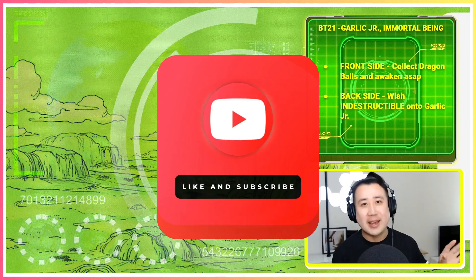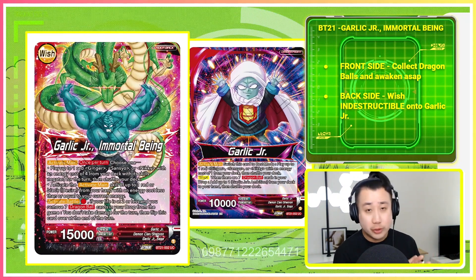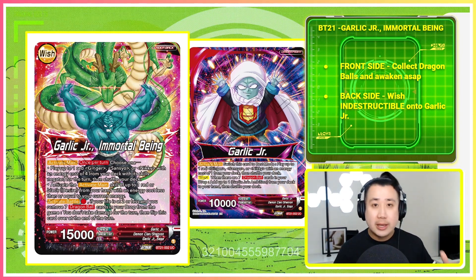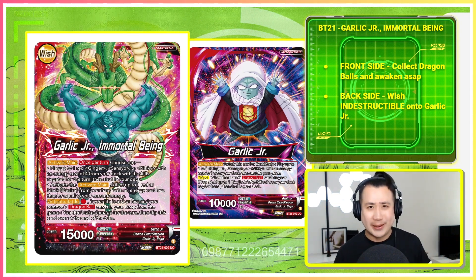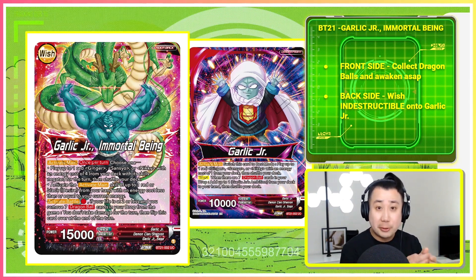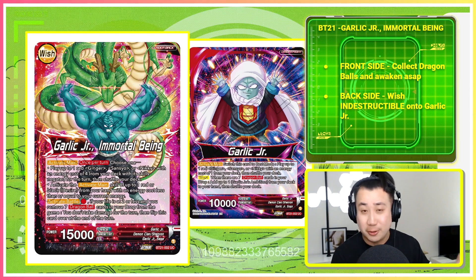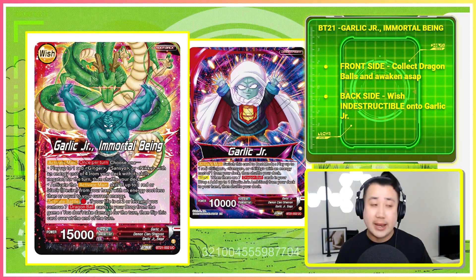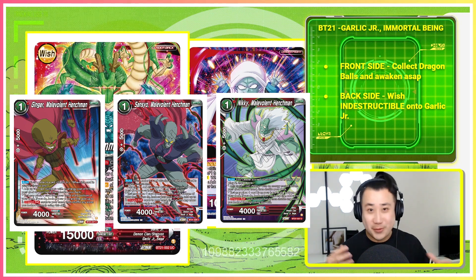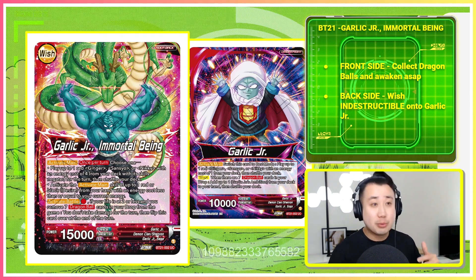One of the ways to understand how a deck works is to understand the leader — and this leader is a Wish Leader. The strategy and game plan are pretty straightforward. On the front side, you want to collect Dragon Ball, but because you are the boss, you are not going to be doing it yourself. You switch this card to Rest Mode, which is good because if you're starting first, you can activate Maid and already start collecting Dragon Balls via your henchmen — Jinja, Sanyo, or Niki — collecting Dragon Balls from your deck and life. Once you get that 7th Dragon Ball, you awaken and go to the back side.